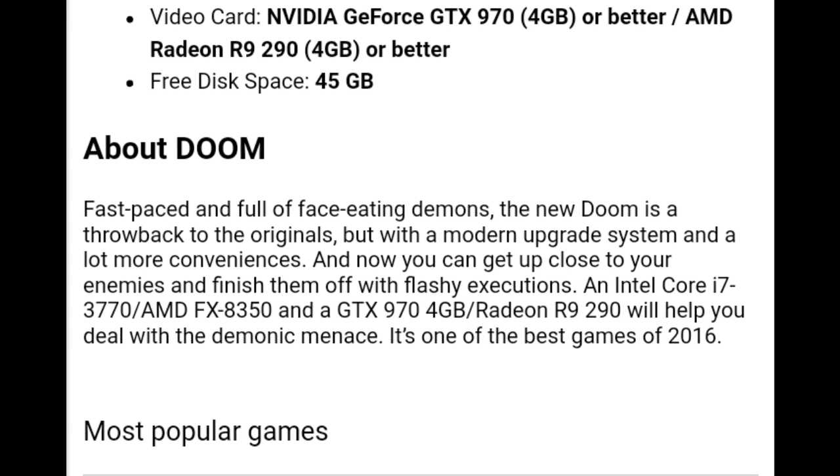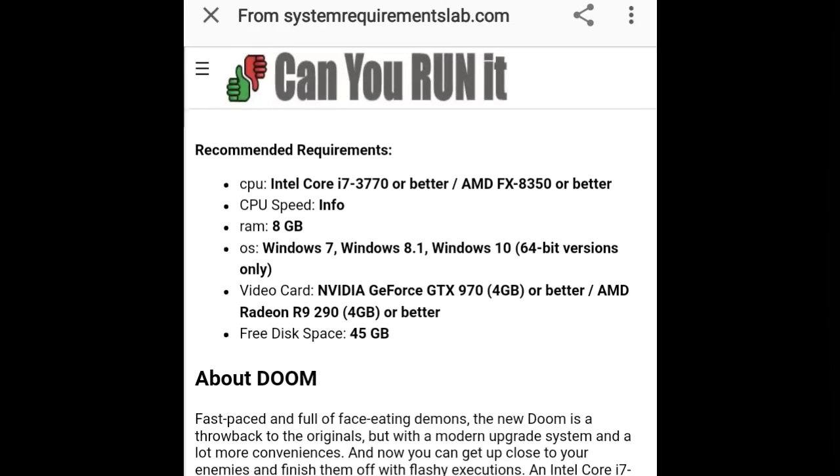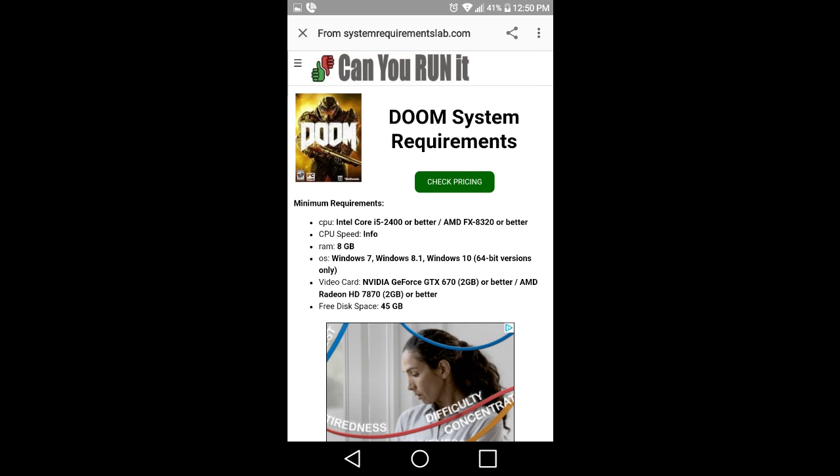That's the minimum requirements. Let's check the maximum — a Core i7-3770 or better, with at least 8 gigs of RAM still. Video card: GeForce GTX 970. That's for the video card, which has to be at least 4 gigs. But the system bandwidth has to at least be that 8 gigs of RAM.